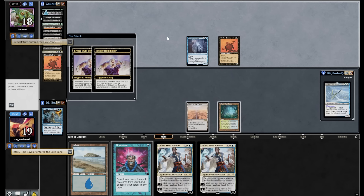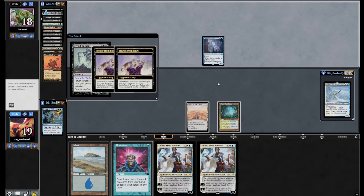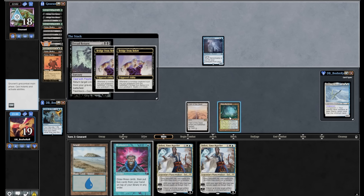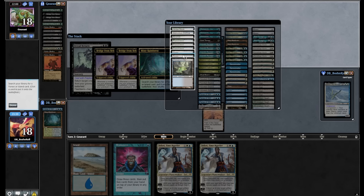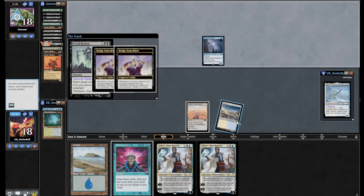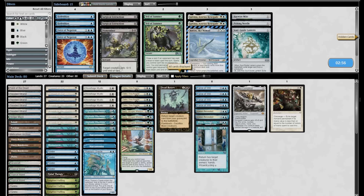They're still way ahead but I'm not literally dead — I'll take that as a win. Dread Return targeting Balustrade Spy — obviously Force of Will. They have their own Force of Will to back this up — no. They didn't attack for damage first. Oh, there are two Dread Returns in the graveyard — I didn't even see the second one. They had three shots at this. I have to Brainstorm for another Force here — three others in my 80 cards. Tundra, Brainstorm. Manaless Dredge — I will be taking the draw next game.